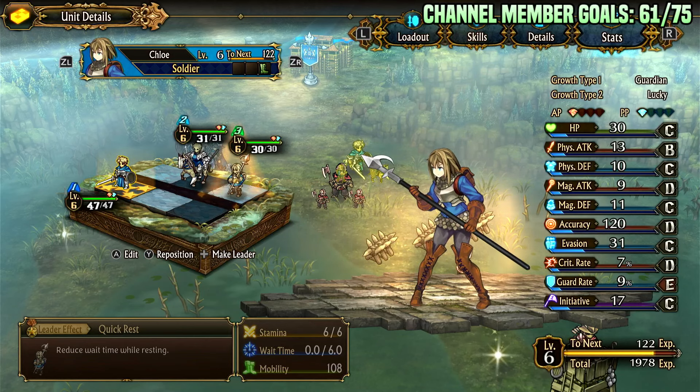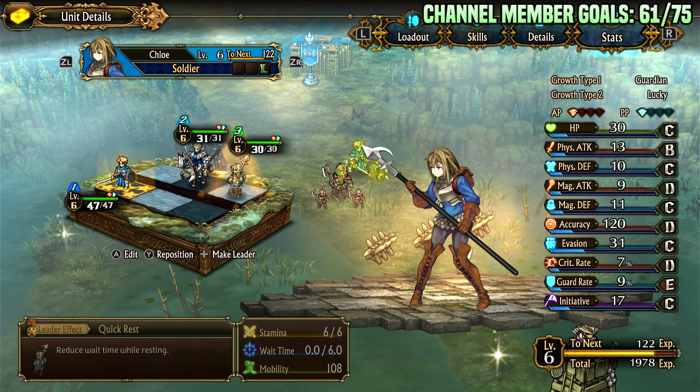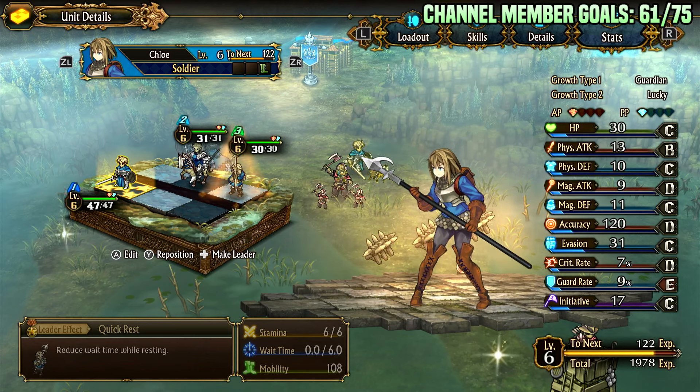The Soldier class is a great support damage class that fits into pretty much any team comp. It is effective against cavalry and it also has a lane nuke. It has supportive skills such as healing and it's a pretty good generalist that you probably want to run at least a few of in your team.